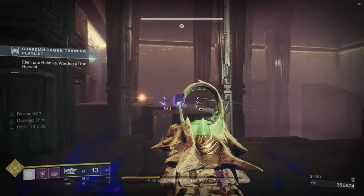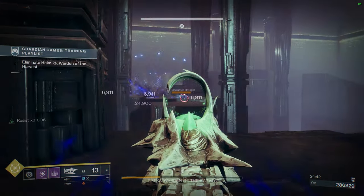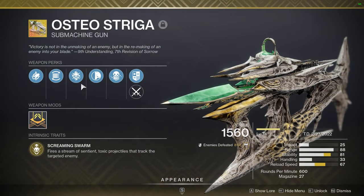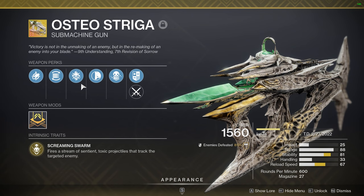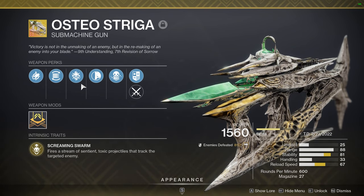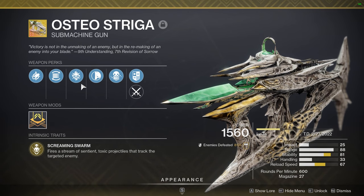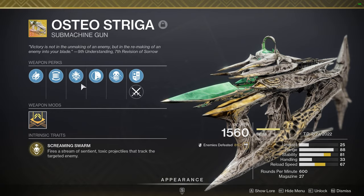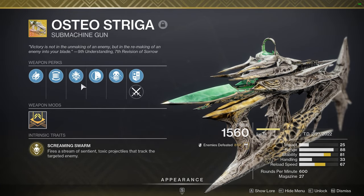To start things off, we're going to begin with one that's kind of obvious as it's one of the only exotic weapons you can craft. That weapon is the Osteo Striga submachine gun. This is a new weapon that was added with the Witch Queen and it's been one of my favorite weapons over the course of the season. I have over 8,000 kills on mine and I think it's probably one of the better overload weapons for Season of the Risen.